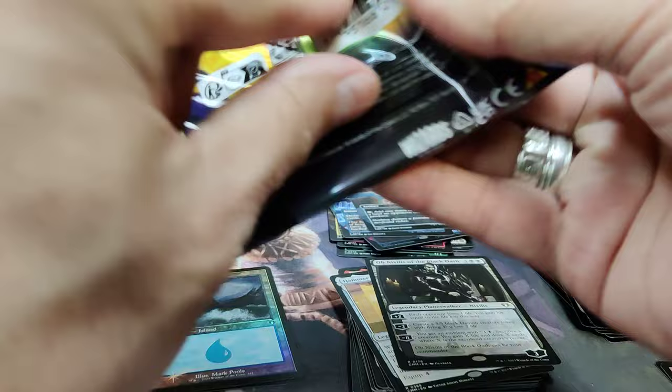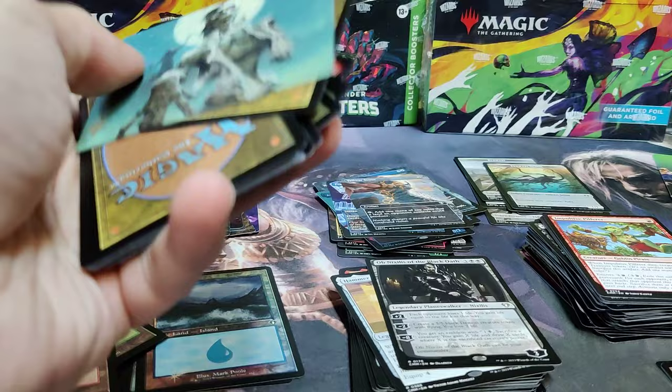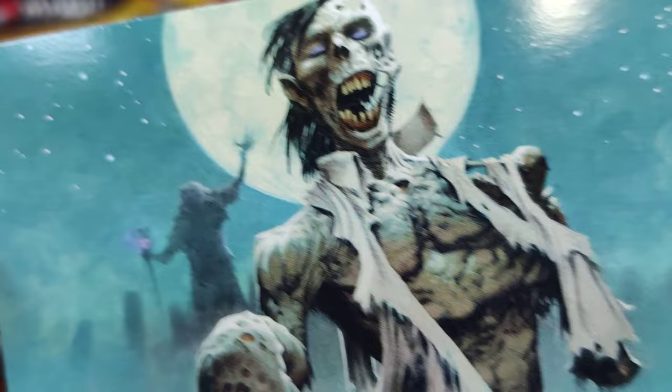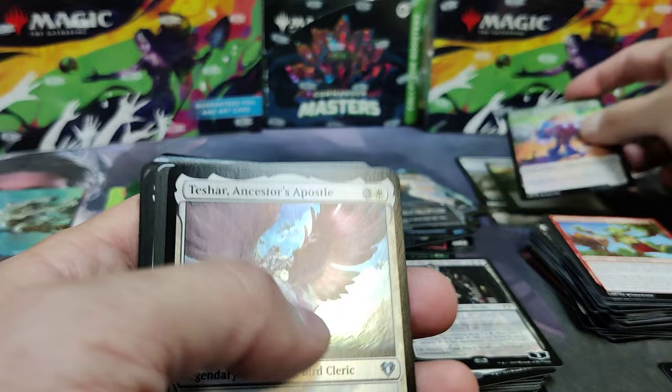I would be okay with someone using that in a zombie deck as a zombie token. So these art cards play well for that reason. Enjoy that zombie. What's that from? Loyal Subordinate. And it's stamped with the token. We've got a Dragon Egg.